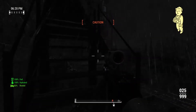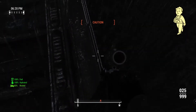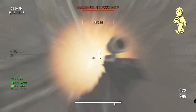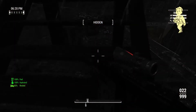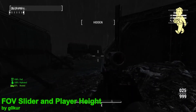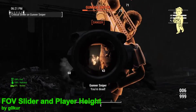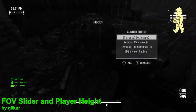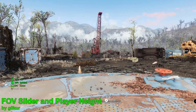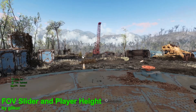We've made it easy to access NPC inventory and shown you how much health your companions have — now I think we need a mod just for us. The next mod is FOV Slider and Height. Keen-eyed viewers probably noticed that my game looks a little different, and that's because I actually run the game at a slightly higher FOV. Before I found this mod I was simply opening the console and changing the FOV manually every single time I launched the game, which got very tedious very quickly.